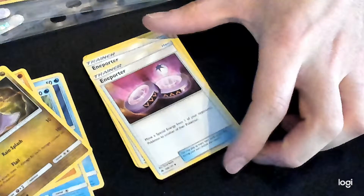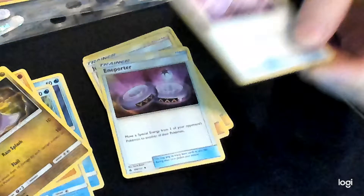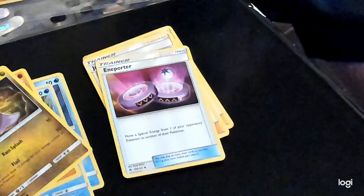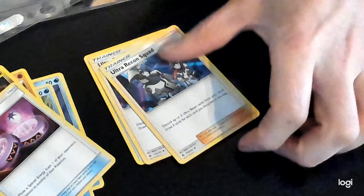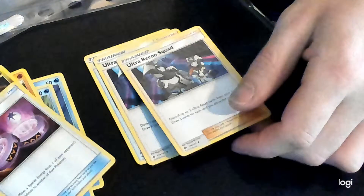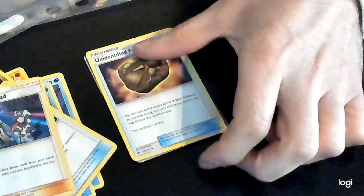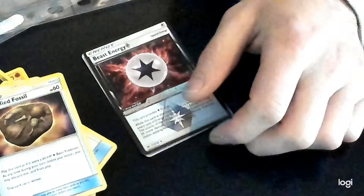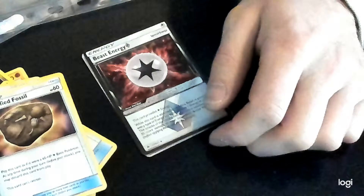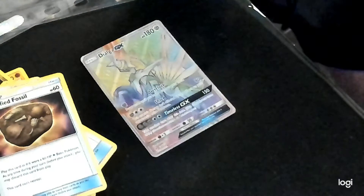So we'll drop down to Trainers. There's 106 Rotom Pokédex. Swap — number 108. Recon Squad. Number 114 — we have an Unidentified Fossil. And we have Beast Energy. And we have Dialga-GX.